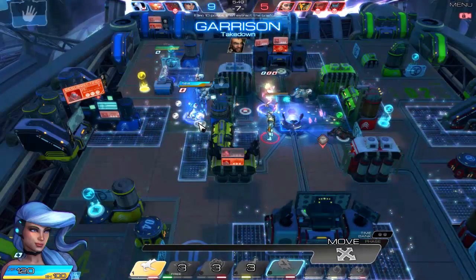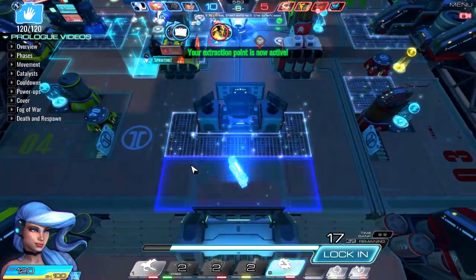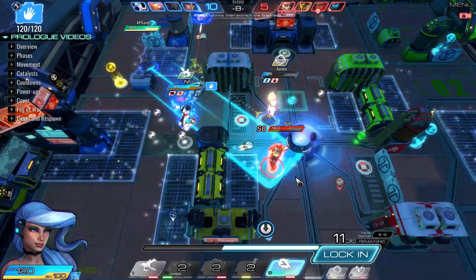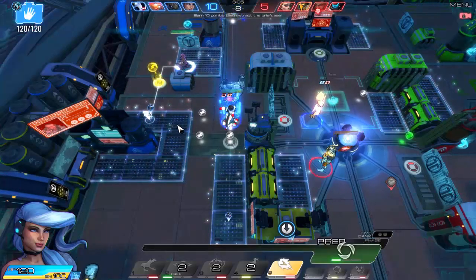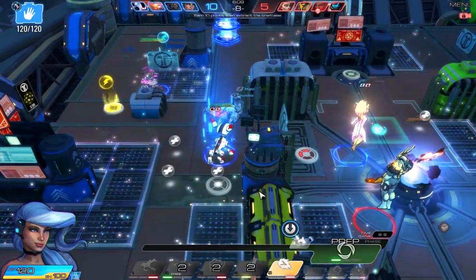Aurora has dropped the briefcase and Pup has picked it back up. Here's our extraction zone way down here — if we get the briefcase down here, we win the game. So let's go ahead and do some big damage to Orion, pick up some energy, and then come back here in hiding. Pup is going to move his way down to the extraction zone and we'll see if he can make it there.